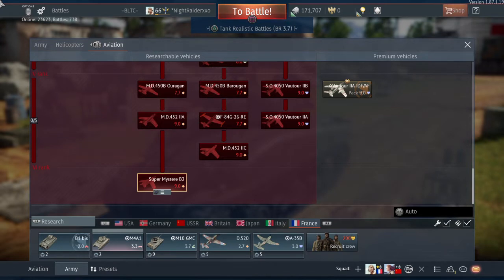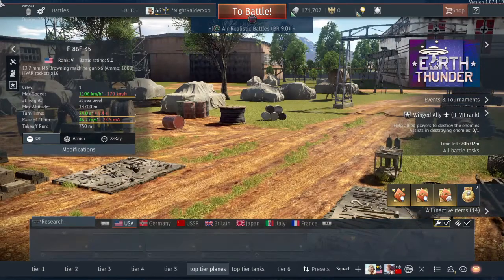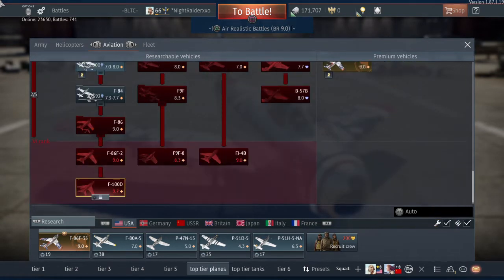The rest of these vehicles are what I am hoping for — they're American and Russian planes. What everybody's been waiting for, what I am aiming to get: coming up after the FJ or the B-57, the F-4. This is a vehicle that everyone wants. It is a multi-role aircraft — ground attacking and shooting down planes. This thing's going to be great.